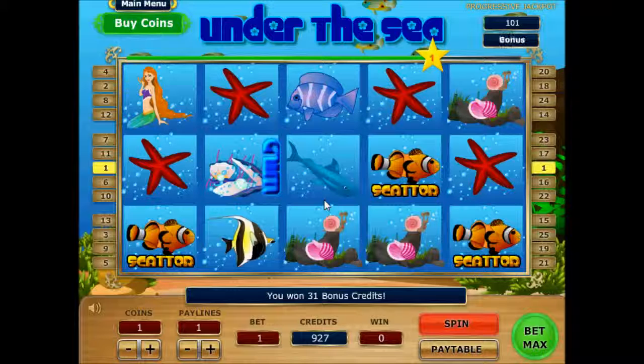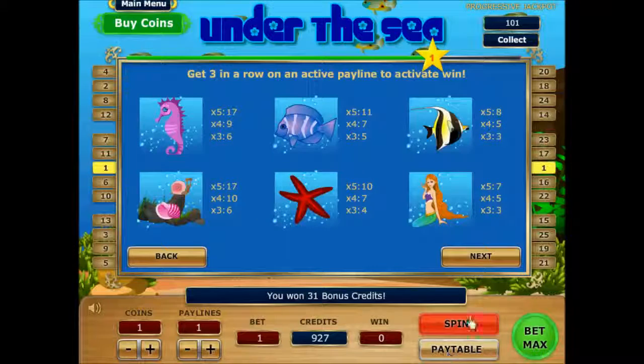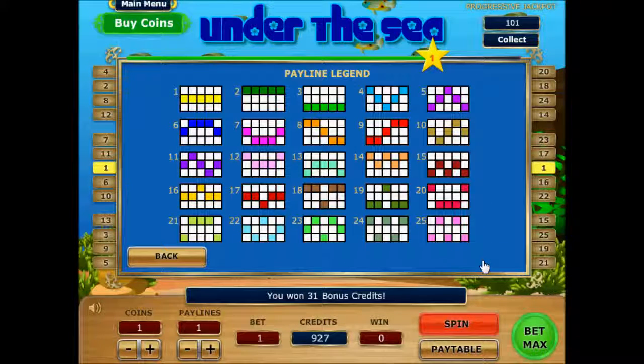In order to win, you must get at least 3 similar symbols using the winning patterns, or better known as the pay lines. As you can see from this video, you can just click on the pay table in order to view all the 25 possible winning combinations.